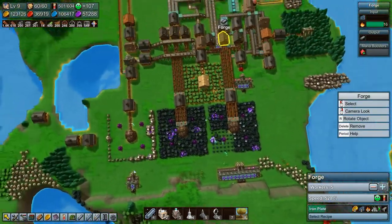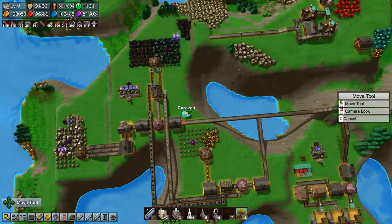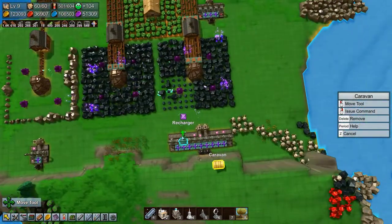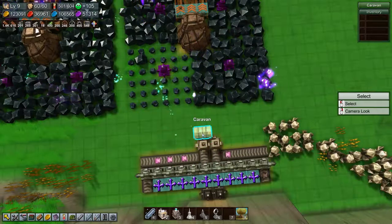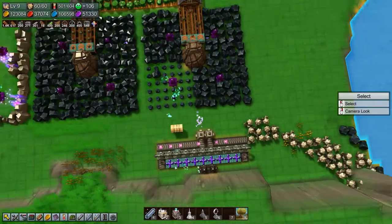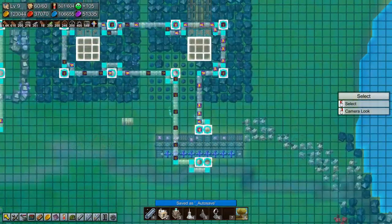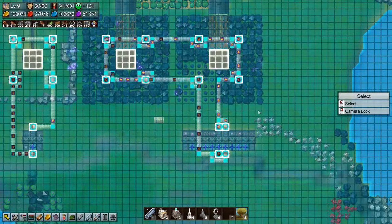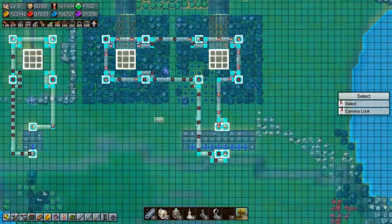Very frustrating. So actually let's grab that caravan and stick some more earth crystals in here. Drop off. And we'll just move you over here because no point in deleting it. Oh it got one, got another one — it's getting them now.